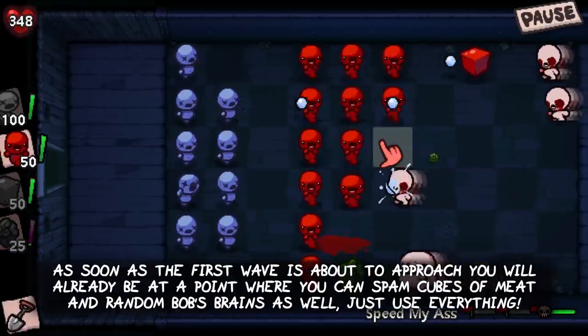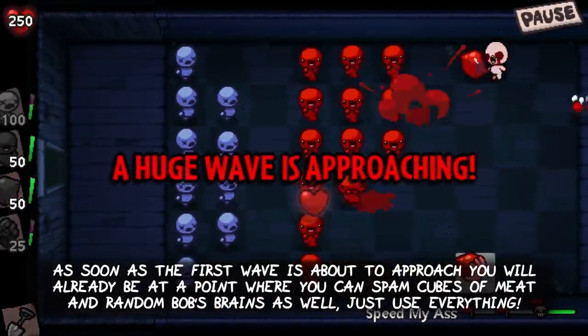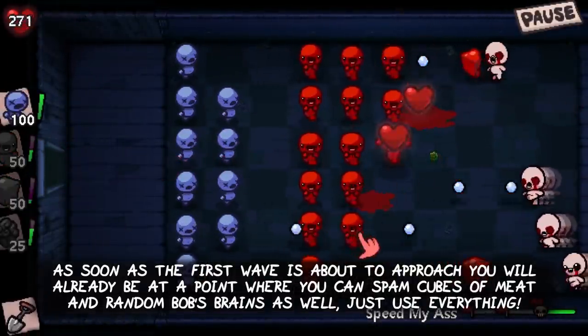As soon as the first wave is about to approach, you will already be at a point where you can spam cubes of meat and random Bob's Brains as well. Just use everything on cooldown.